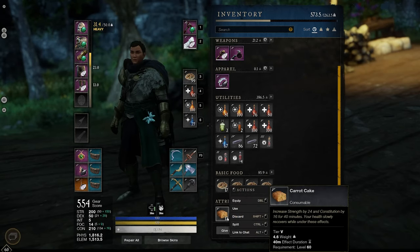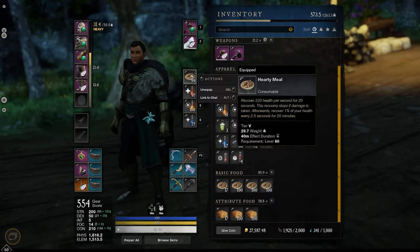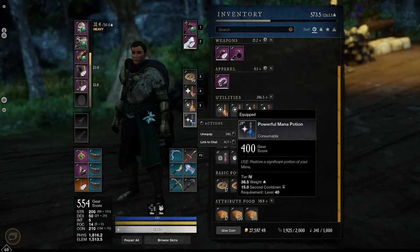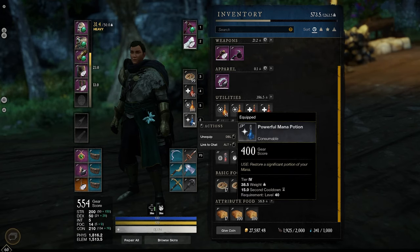For food, I am using carrot cake to reach my stat caps, as that is the most cost-effective tier 5 food for stats currently. At the time of making this, carrot cake is only 35 gold each, making it extremely cost effective and saving you a lot of money over time. For consumables, I typically just use an infused health potion, hearty meal, and infused regen potion. I am running powerful mana potions, as I rarely ever run out of mana — I'm just saving up my tier 5s since I literally never run out of tier 4s.